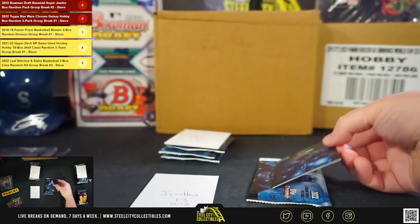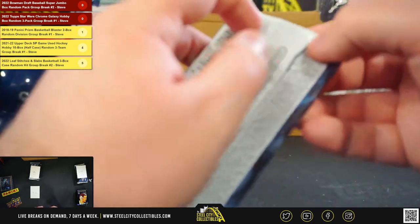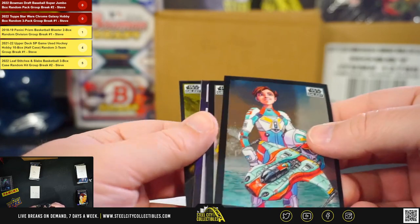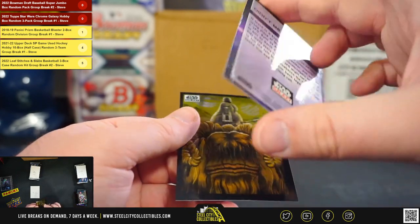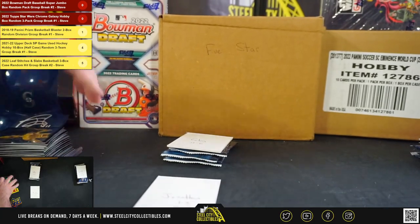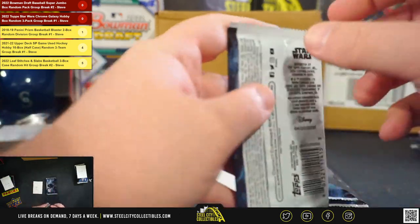That Princess Leia card is a very nice card — I think a low-numbered one of that will be pretty sought after. Great artwork on these cards. Out of all the Topps cards, these might have the nicest base — really nice cards. C-3PO refractor. And that'll do it for Jonathan.